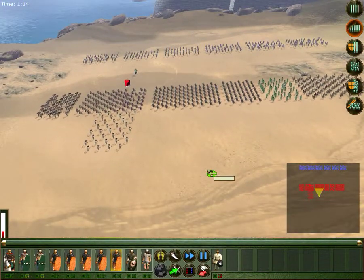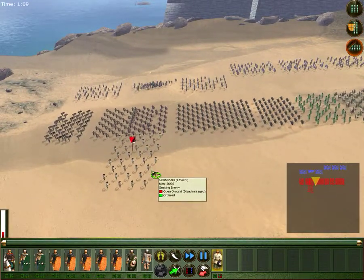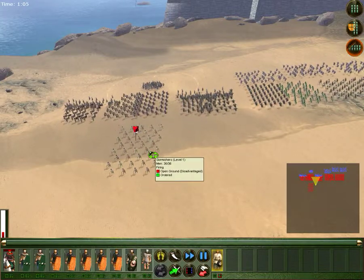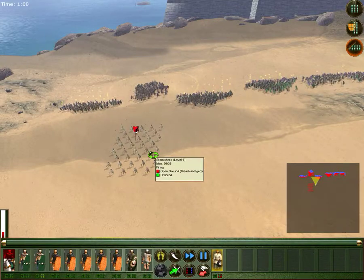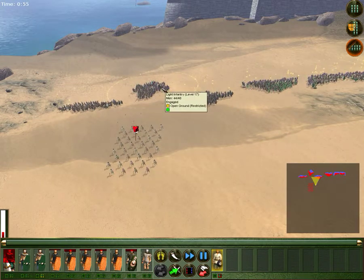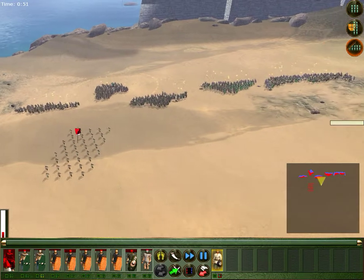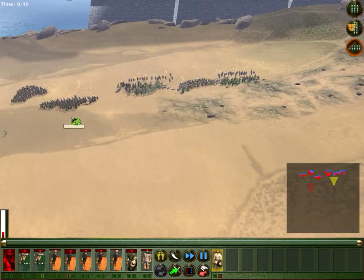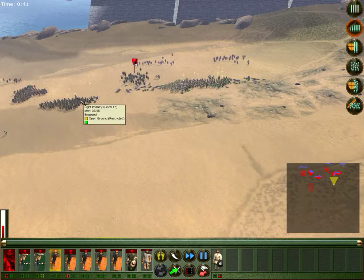Basically one giant charge here. Our general decided he knows best. And these guys are going to throw stuff around. The higher the level, the better they are — they can get really, really annoying. I'm interested to see if they can dig out our leader in time. The first enemy units are starting to go down.